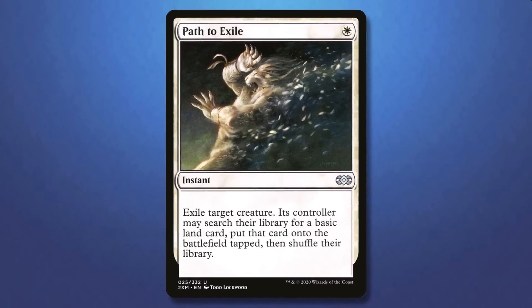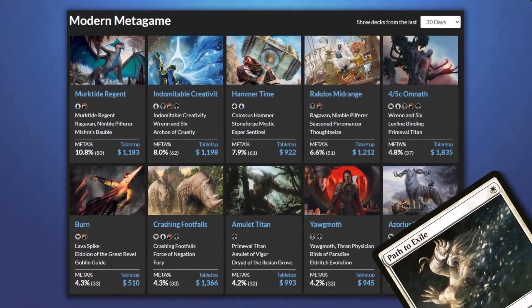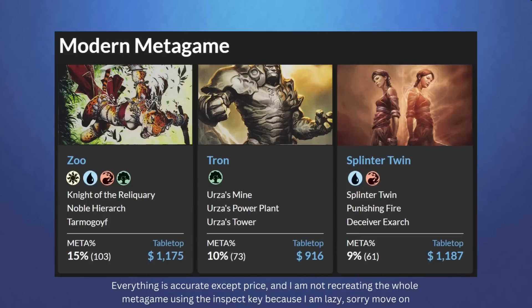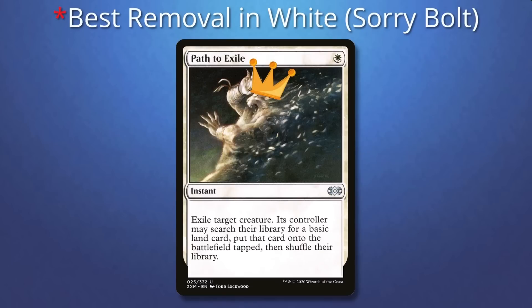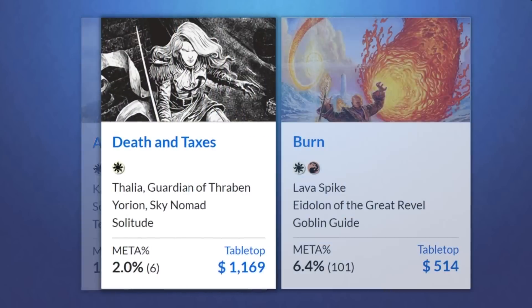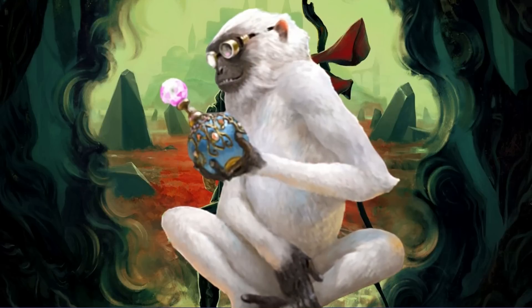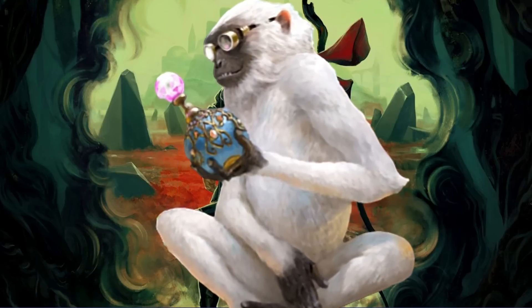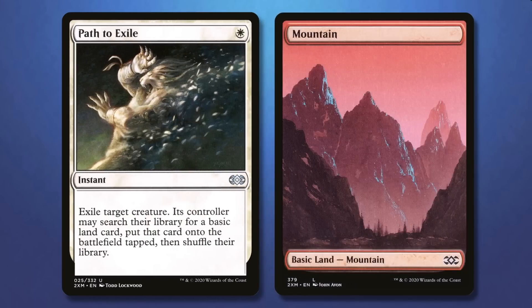Path to Exile was originally printed in Conflux, meaning it has been in the format since its creation back in 2011. Because the card was around for so long, it was the ideal removal spell for almost every white deck — from Control to Death and Taxes to Burn. A 1 mana spell capable of permanently exiling a card was really good, so good that even with the drawback of giving your opponent a land, it was still really playable.